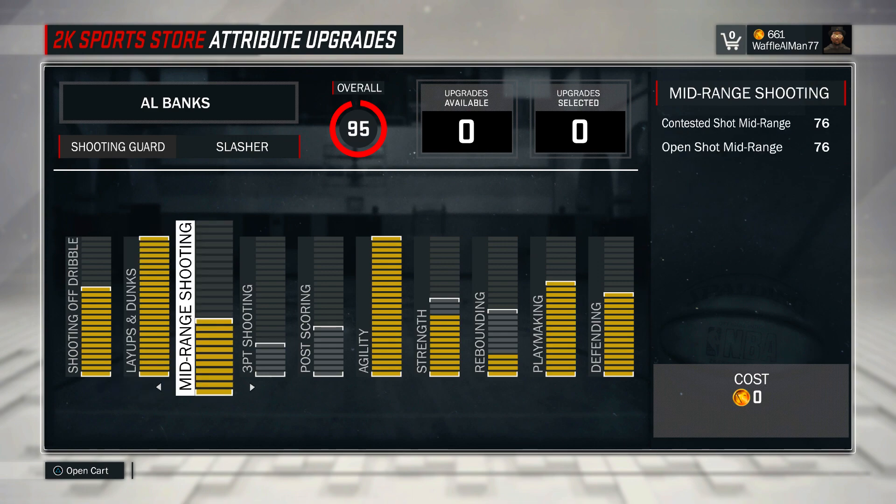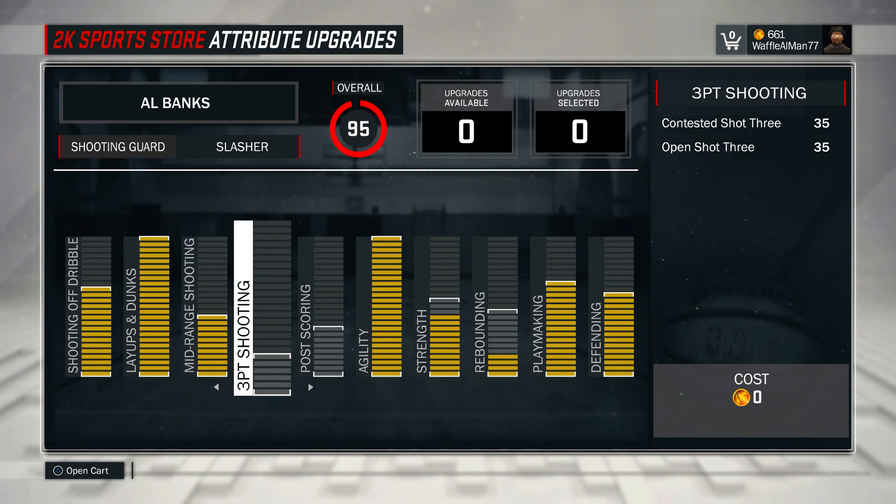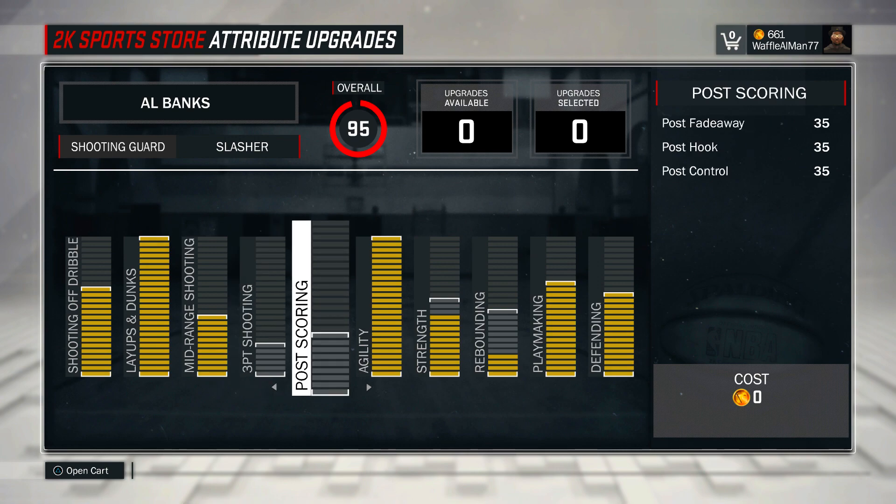Contested shot mid-range, 76 is alright. On the park if you plus 5 you get an 81, but in pro-am it's gonna be alright. Nothing special. 3-point shooting, I just left it out. Why have a 3-point shot if I'm still not gonna have a 3-point shot? It's like turning in a piece of paper with a 50 grade when the maximum score can still be a 60 because you turned it in so late — what's the point of even turning it in?